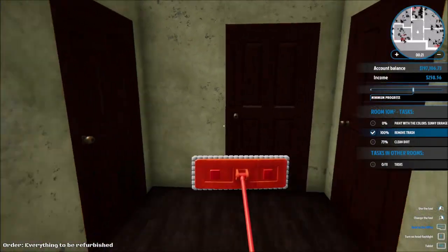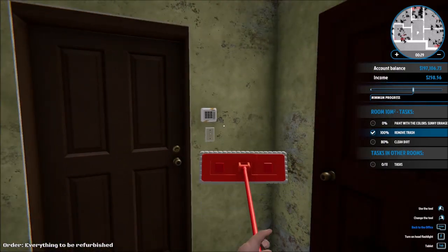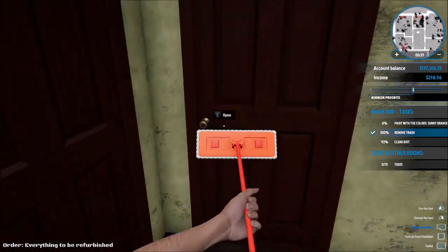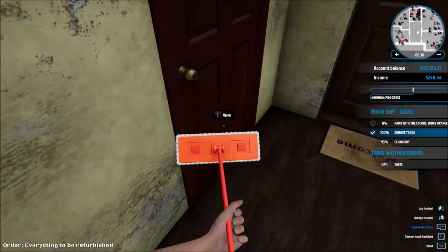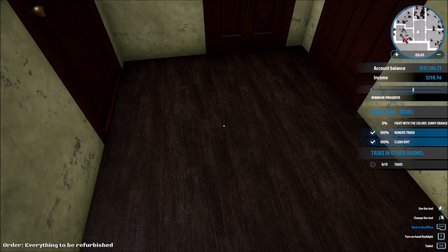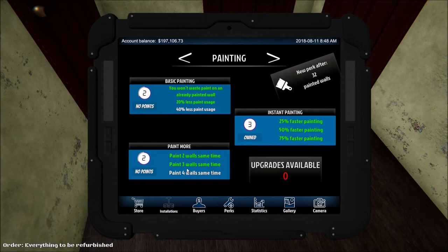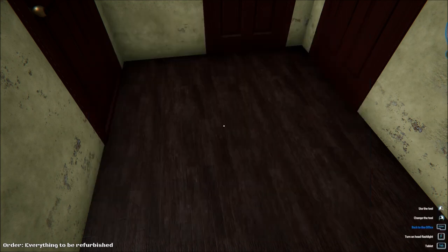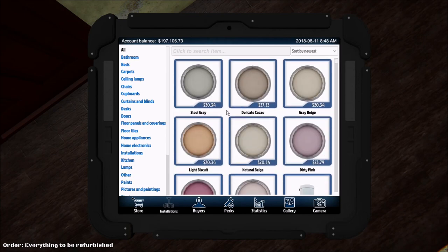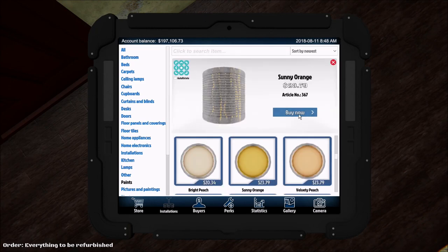The walls are absolutely awful. Sunny orange — that's what you want? Really? We got some dirt. I don't know where the dirt is. It's probably not the house that made my game crash — I doubt it. It's probably the upgrade. I got the upgrade, I equipped it right here, and right after I equipped it, the game crashed. I don't know — I feel a little insecure about all of this. Let's go into the paints. Sunny orange — that's the color we need.